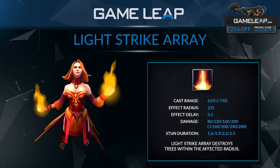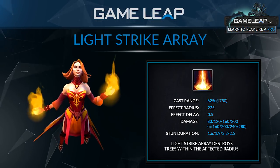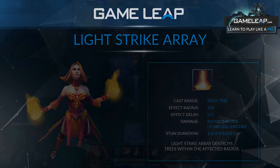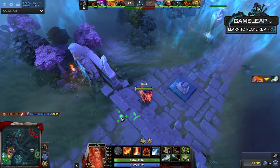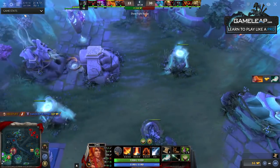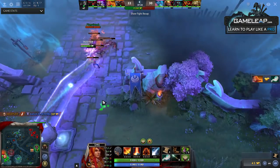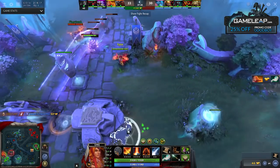Even against Monkey King, you can simply stun the tree you think he's at. If you get him, he's stunned for four seconds and it ends up being a pretty easy kill. You can use multiple of these in the mid and late game in succession, cutting along a tree line and getting really deep into an area where enemies don't even expect you to be in the first place.